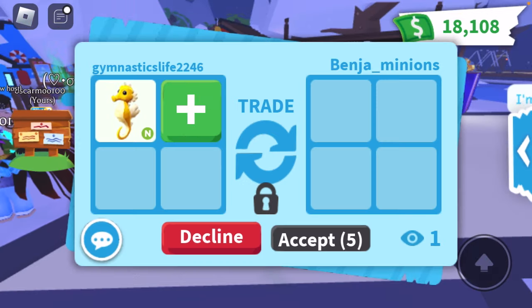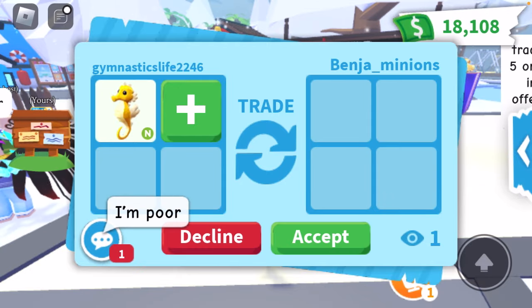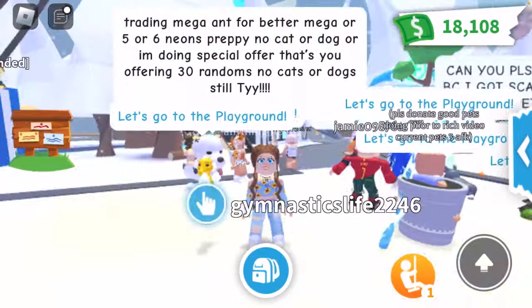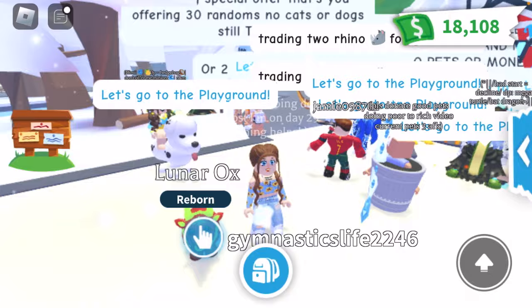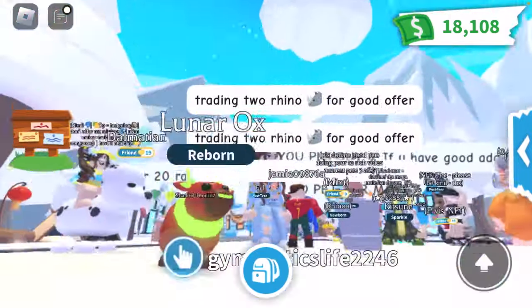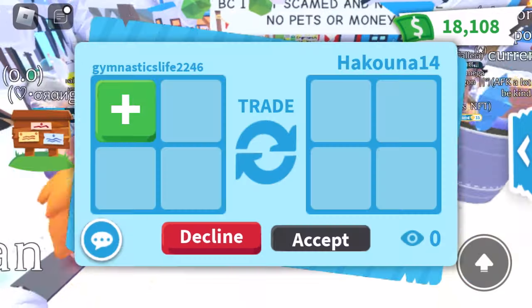We got another trade — let's go in and see what this person puts up. I'm a bit wary. This person says 'I'm poor' — well I'm sorry, but I'm good. You guys can think I'm an awful person, but I always give away free pets. And then we got a neon lunar ox — oh my gosh, it's so pretty! If you guys have names for any of these pets, let me know.